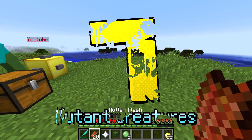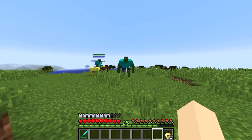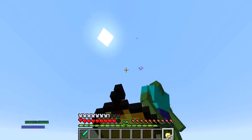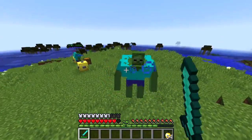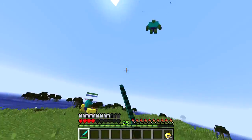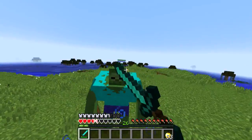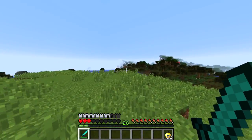Next up, we have mutant creatures in Minecraft. All you need to do is chuck down 20 rotten flesh, a nether star, a zombie head, and five slime balls — boom, you get the mutant zombie coming after you. If you know the mutant creatures mod, it is pretty much the same zombie from that, but in vanilla Minecraft it's absolutely crazy. It has the same sort of abilities — he can also spawn in zombies, just like the mod.